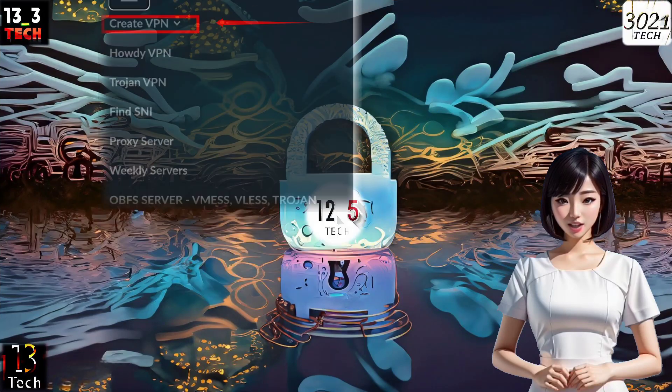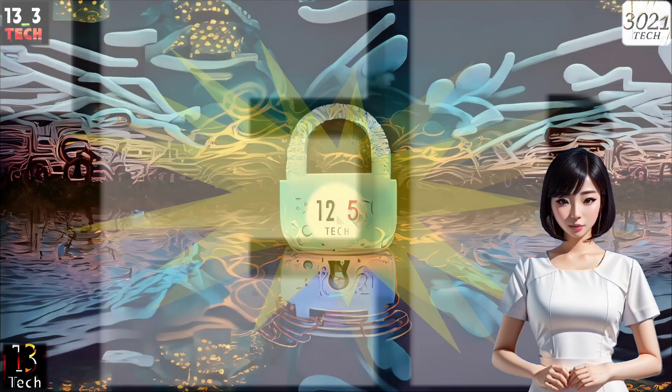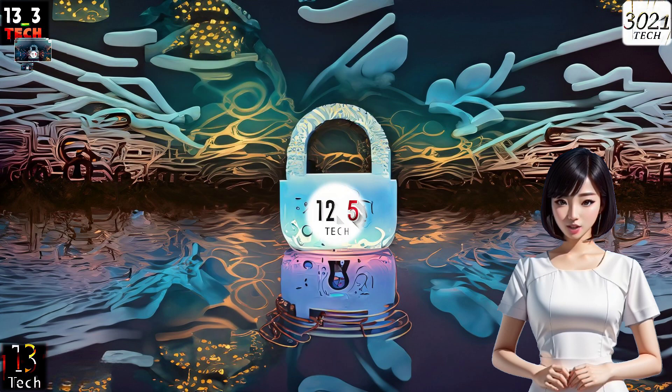Step 3: Now, locate and click on the Create VPN label to reveal more options. Step 4: From the list of options, select Howdy VPN for Gaming to proceed with setting up your gaming server.